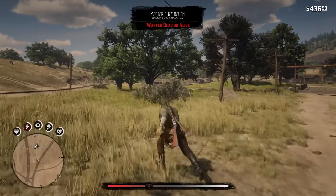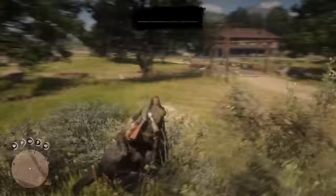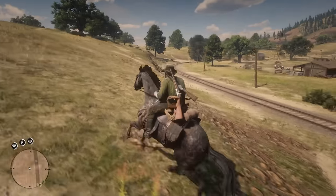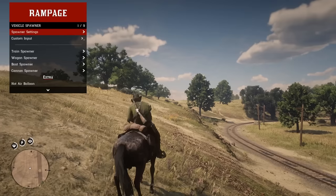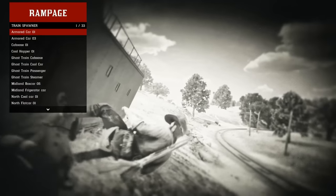Why are all the icons so small? What the fuck was that? My horse just spawned out of nowhere. Can I spawn a train? I've got a plane.